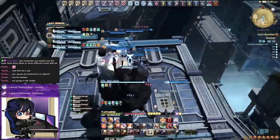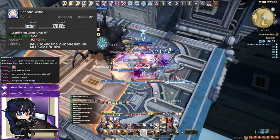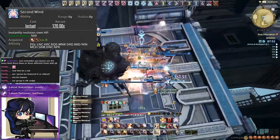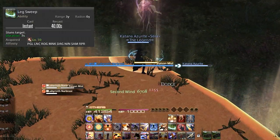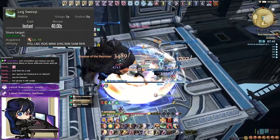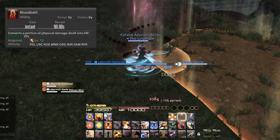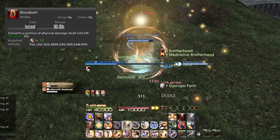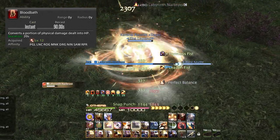Let's finish the ability section with cross-role actions. Second Wind is on a 120-second cooldown and heals us for 500 potency, scaling with our main stat — use it on lethal damage or when healers need help. Leg Sweep is on a 40-second cooldown and stuns the target for 3 seconds — mainly rely on your tank to stun, but in dungeon pulls you can use it to keep uptime. Bloodbath is on a 90-second cooldown lasting 20 seconds, converting each attack under it into HP for sustained self-healing.